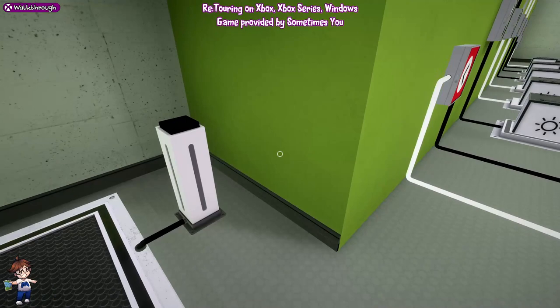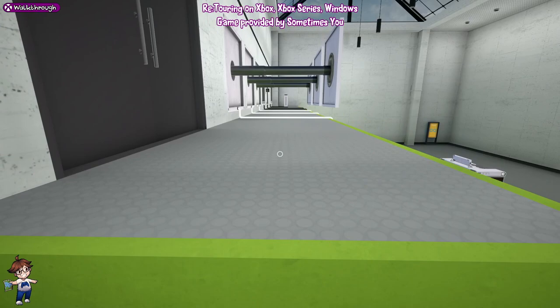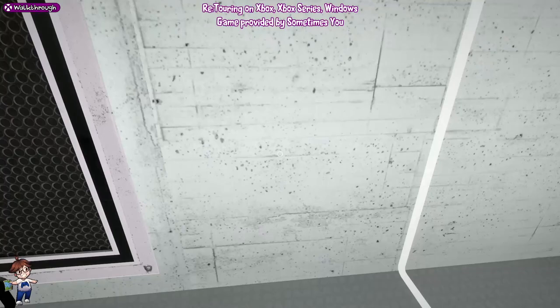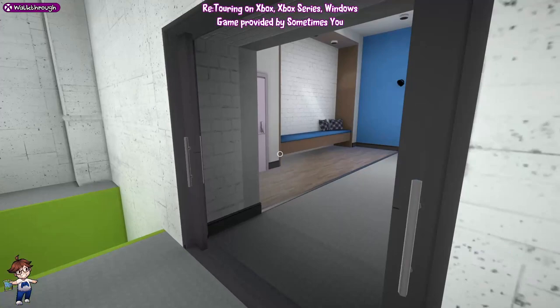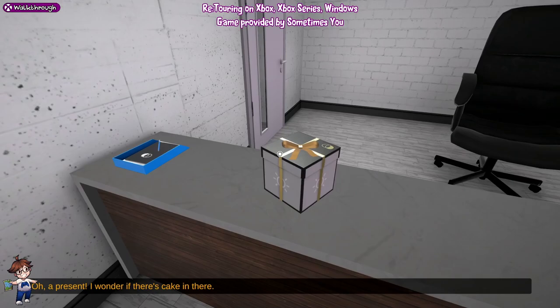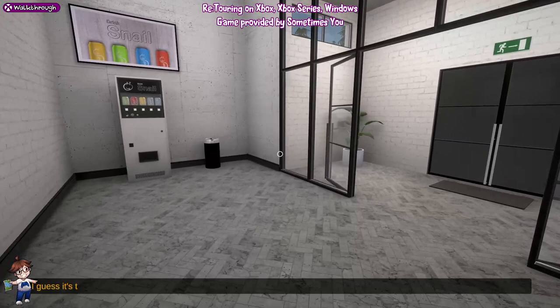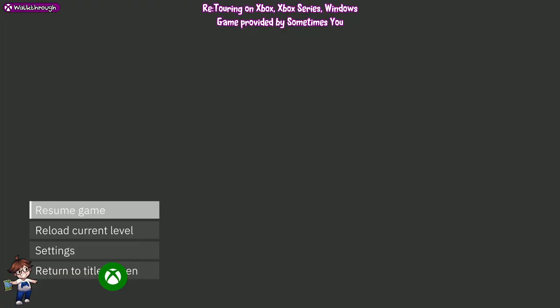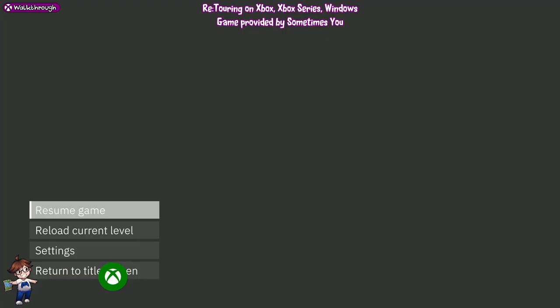Now we can go over here, up the platform. These will keep flicking back and forth. We can press that button, and that brings us through to the end. We have done a winning - we got a little present there. We can leave the facility, and you'll see that we now have all 1,000 Gamerscore. Thank you everybody for watching - I hope this video has helped you. Please upvote and use it for all three playthroughs.